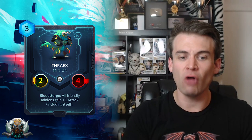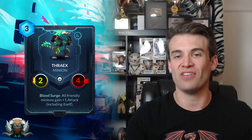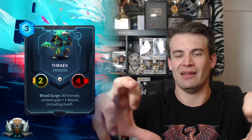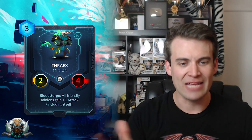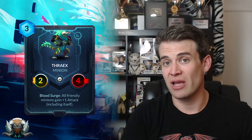Next up we have Thrax — a 3-cost 2-4, so not great stats. But with Blood Surge: all friendly minions gain plus 1 attack, including itself. So this is a card that goes into aggressive style Magmar decks, potentially the Rush decks with Starhorn, just trying to play out a bunch of guys swarming the board. It can work very well with the card that summons a bunch of pets in a quadrant. Powerful card if you're able to get it going — just every time you use your Bloodborne spell, buffing your entire team. The first time, if you play this guy and use your Bloodborne spell immediately, you get a 3-4 for three which is pretty reasonable, and buffing the rest of your team is also quite strong. So it does have potential for sure and definitely goes into a particular type of aggressive deck.